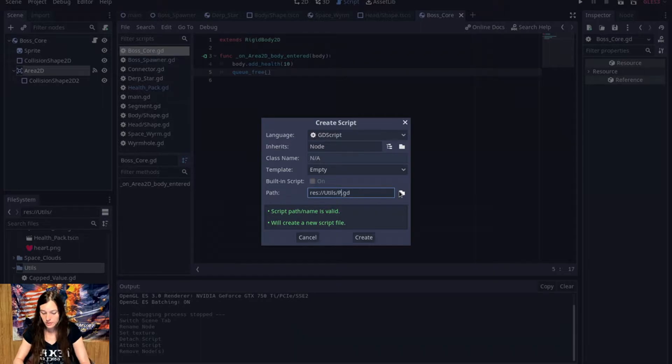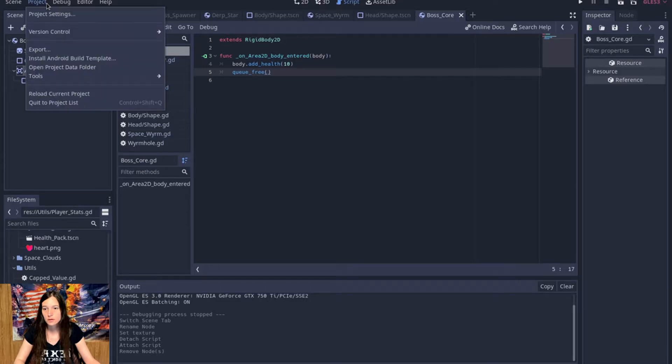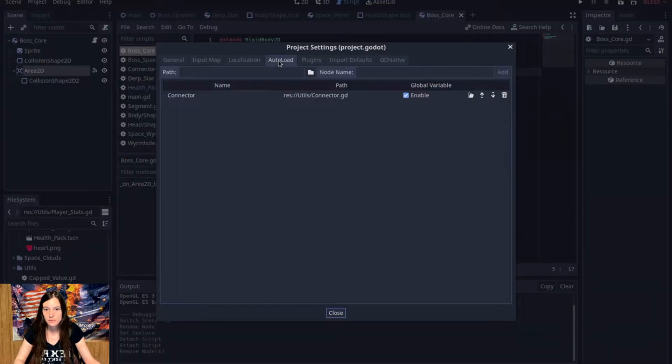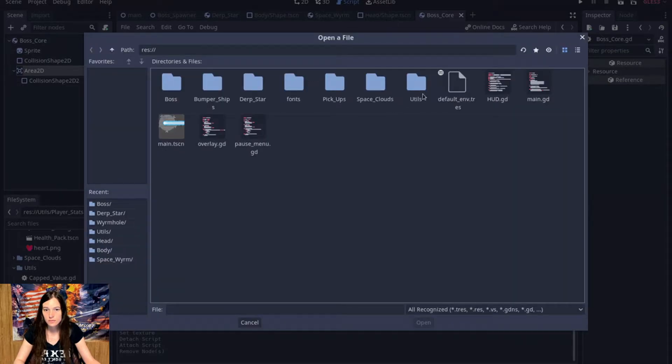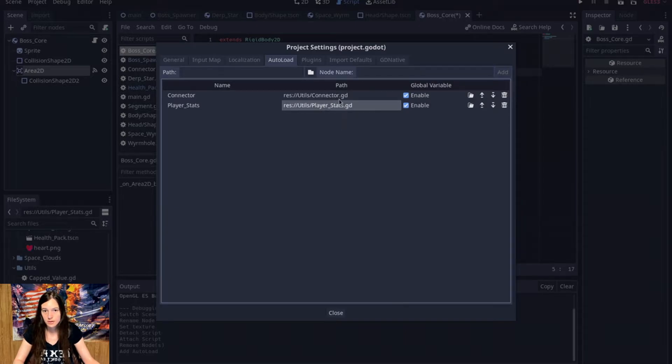I'm gonna go ahead and make a player stats autoload — I don't know if this is gonna work — I'll preload it, that'll be in utils/player_stats. I'll put an underscore because it's easier for me to read. So we have player_stats and connector.